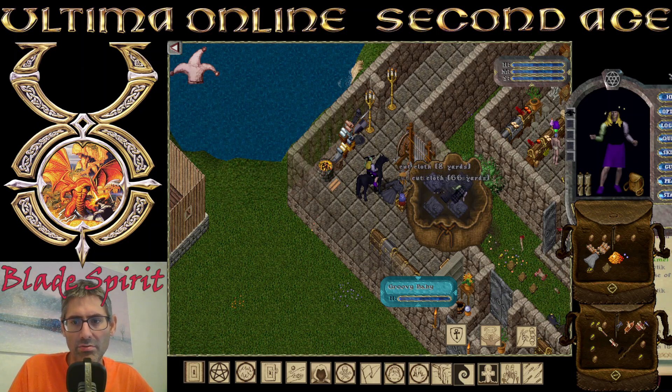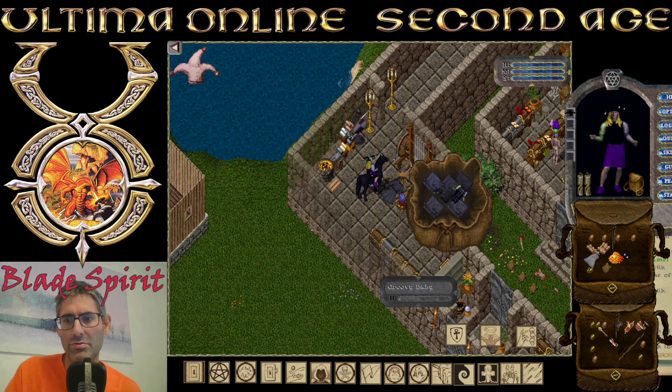This is not a Nightmare Hue. You go to Razor, and then you go to the targeting menu of Razor, to Display Counter. You go to Add, and you target the thing you wish to identify. It tells you the color. For instance, this one that I targeted is 1108. And if I target this one, it's 1109.